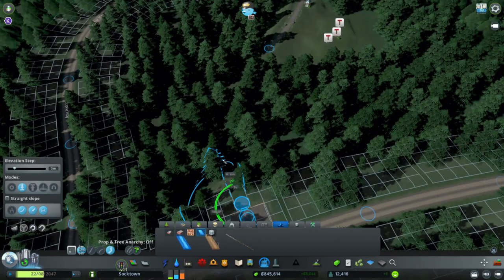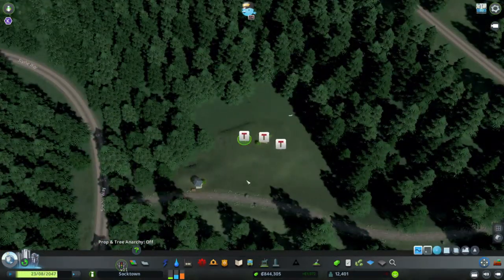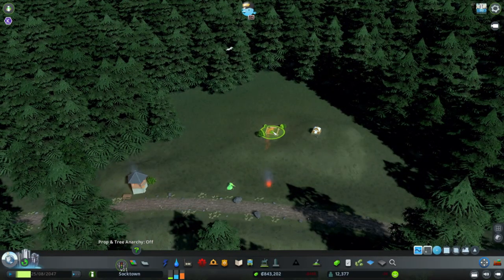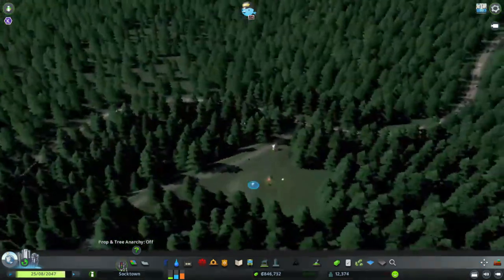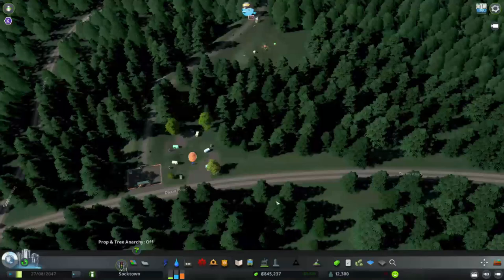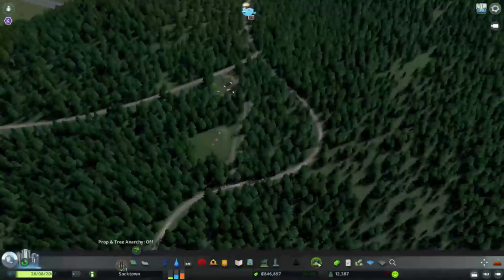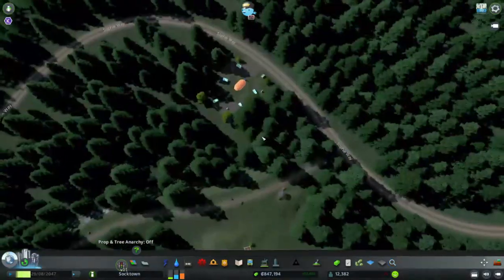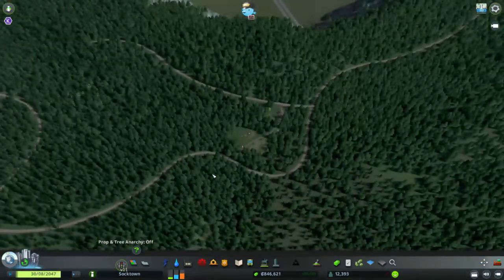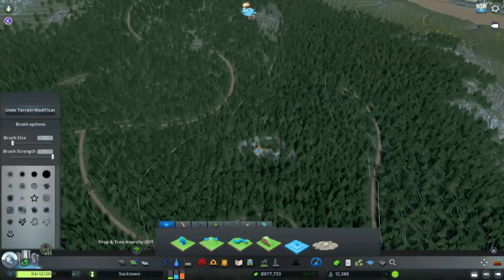At this point I saw the flaw in using Move It to move around some of these assets. They're designed to be on the paths, so the game gets mad and throws up those little signs showing no one can path to it. I'm not sure if that makes people not go to the campsites. I know there are some mods you can use to get those indicators to go away, but for now we're going to adjust the way we're building these campsites to allow that to work.